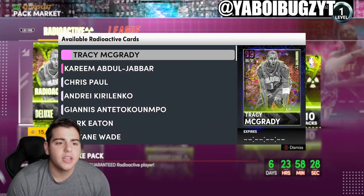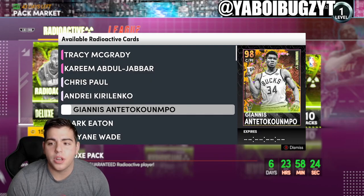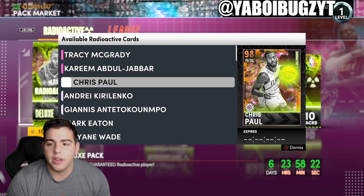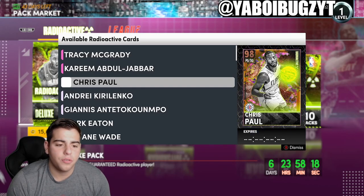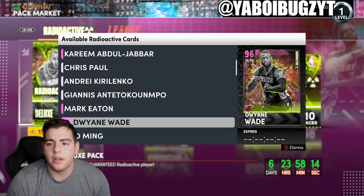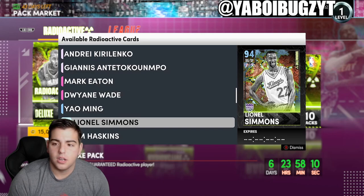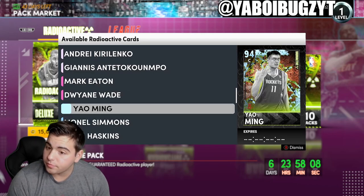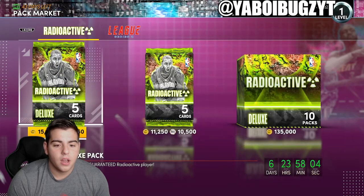Here's the packs: we got T-Mac, we got Kareem, we got Giannis power forward center — that's pretty interesting. We got Andrei Kirilenko, Kareem is a center and T-Mac is shooting guard/small forward. We got a Mark Eaton center, shooting guard, point guard Wade — thank god. And Leonard Simmons, Diamond Yao — who's gonna be a baller.